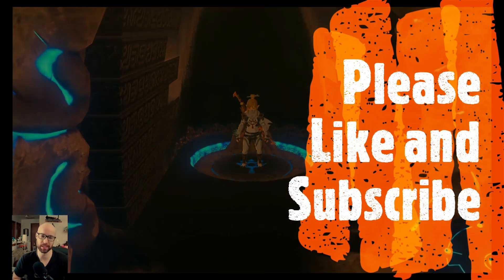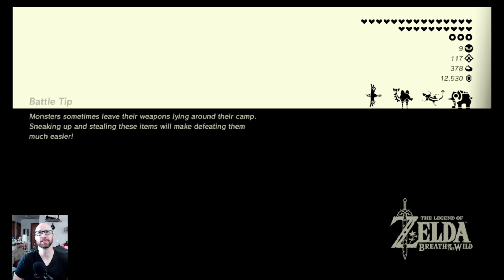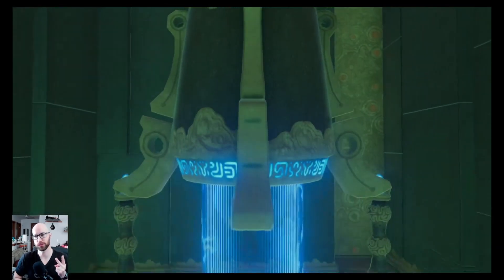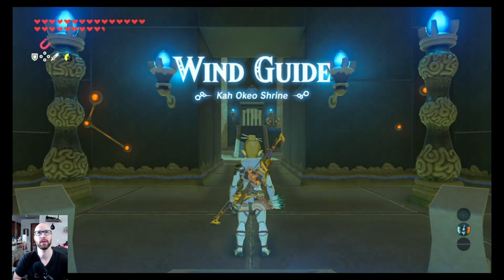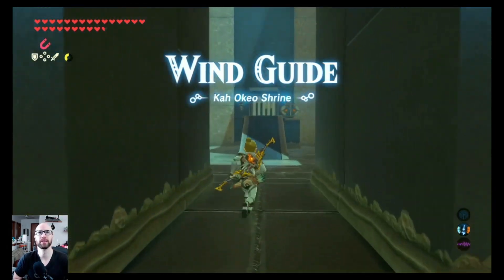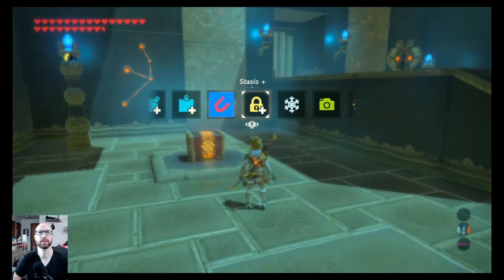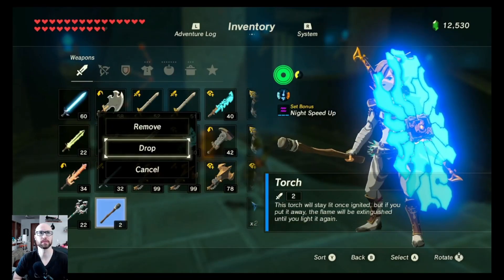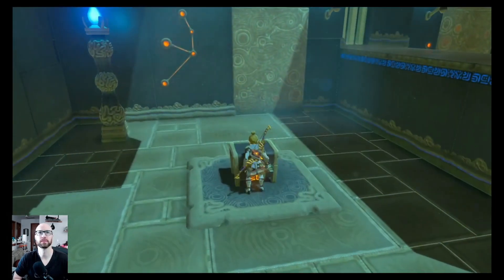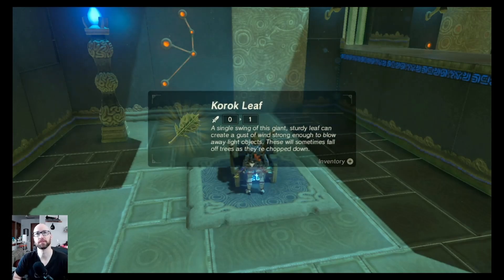You need at least one Bomb Arrow, because at the very end it's going to be very annoying if you don't have one. I'm getting excited — after this shrine I only have two more shrines to find to hit 120, which is the total number of shrines in this game. The Wind Guide. So free up a weapons slot — they will give you a Korok Leaf so you can have the power of the wind.